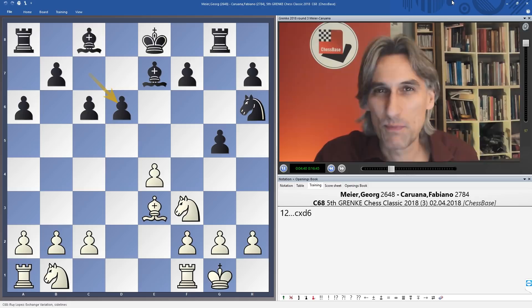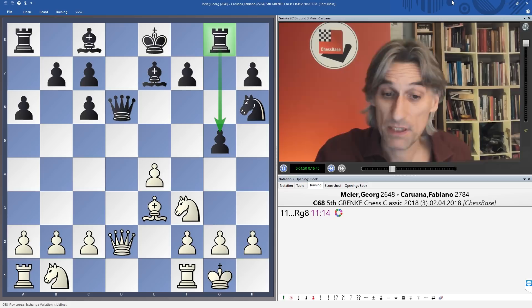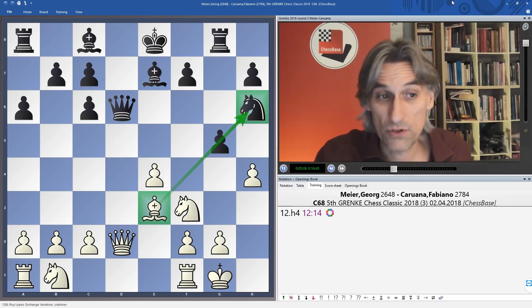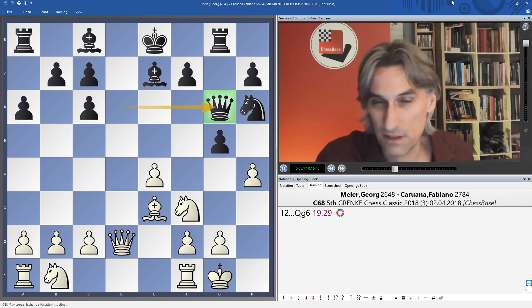Objectively probably okay for white, but black with two bishops would be happy. Meyer showed he was up for a scrap — he played h4, exploiting the pin on that diagonal. But that is an incredibly risky move, advancing a pawn in front of the king. Caruana could have put the brakes on by trading queens and playing f6, but he showed he was also willing to have a real fight, and switched the queen over — he said he just couldn't resist.